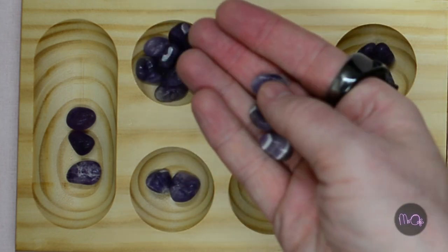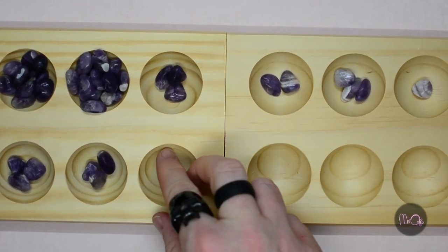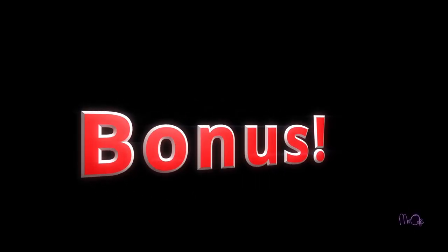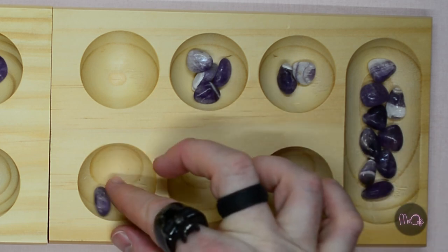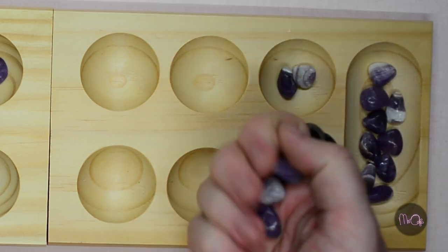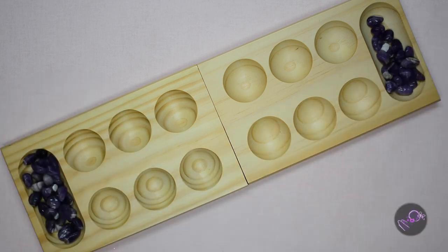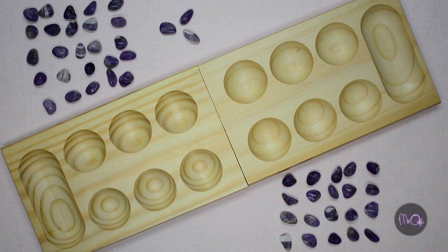If you sow your last stone into an empty pit on your own side, take that stone and all the stones opposite on your opponent's side and put them into your Mankala — bonus! You can do this by emptying a pit on one turn and then sowing into it on your next turn, or by going all the way around the board. When there are just a few stones left and no chance to steal, you can put the remaining stones on your side into your Mankala and end the game. The highest number of stones wins.